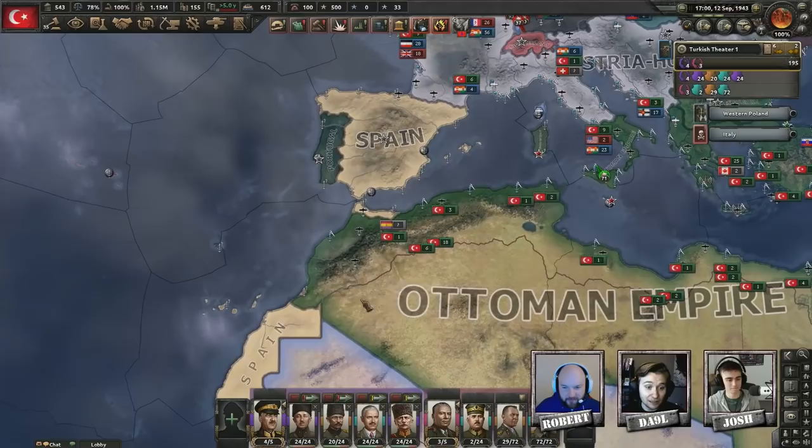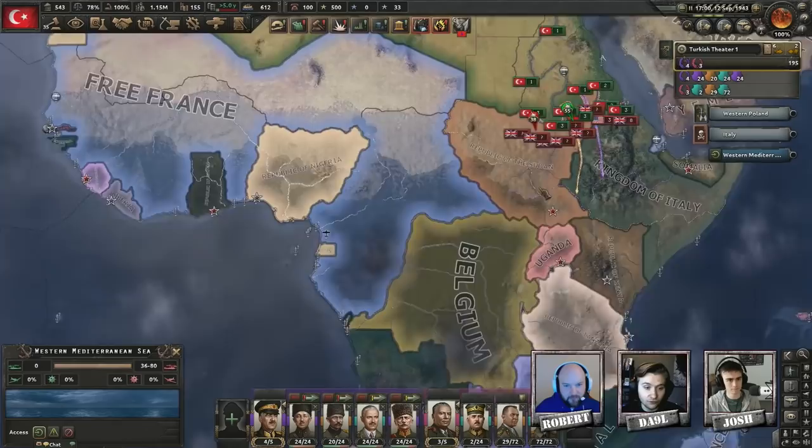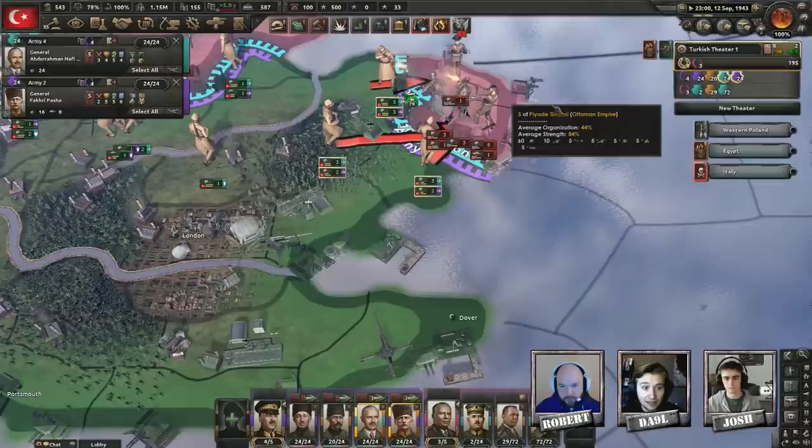I've led my Turkish troops to complete victory in northern Africa and am now pushing south into Africa controlled by Italy, Sudan, France, Belgium and other Allied nations. We're going to crush them and continue the invasion of the UK. Let's start the game on speed two — a bit slower than usual so everyone gets settled.